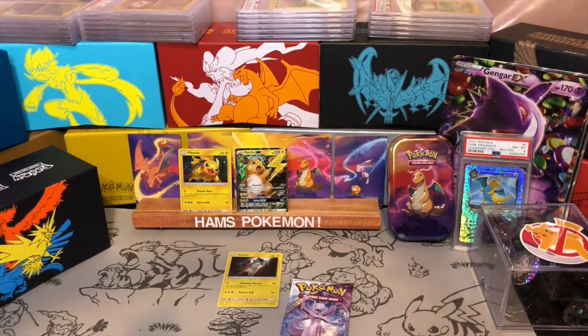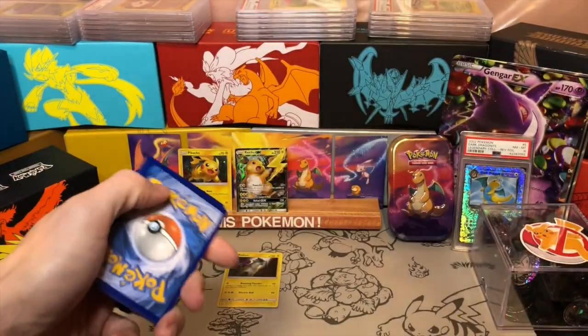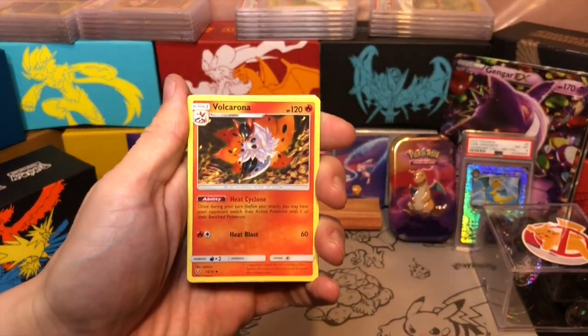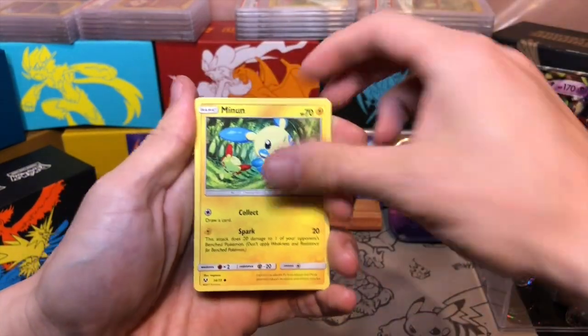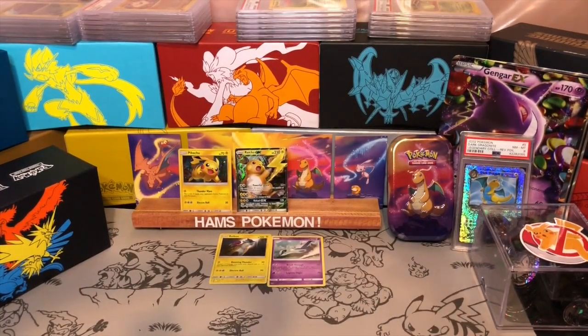The only card I actually need to complete this set - I'm not going for a Master set - is a Rainbow Mewtwo, and unfortunately that's the most expensive card in the set. I did only purchase one other card from this set and that was Mewtwo. Never actually managed to pull it, but all the other cards were pulled from packs - except for a Zoroark Rainbow Rare I got from a trade with a friend. The reverse is a Carnivine and a Latios Holographic. Decent first box - one hit from three, especially with it being a GX, is very solid.